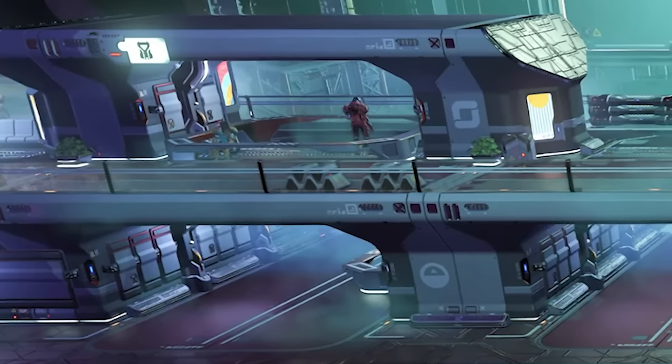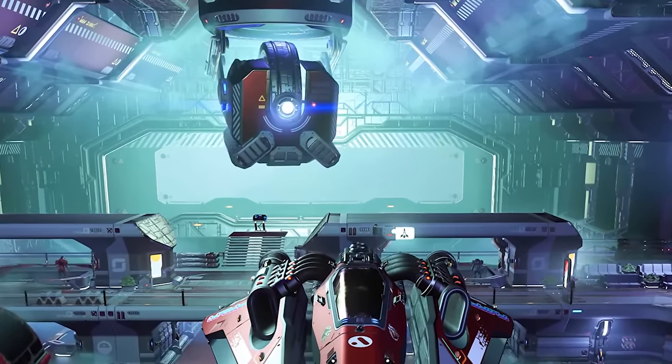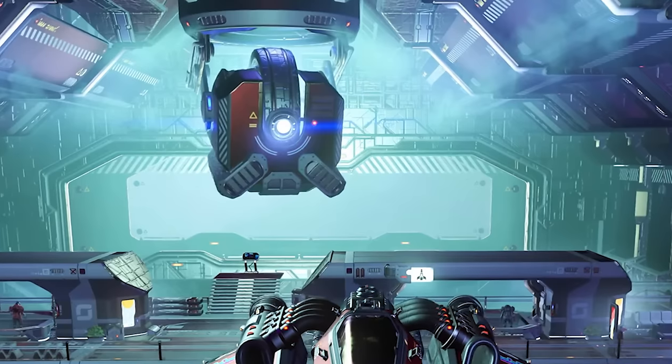That's where you'd buy all of your exosuit upgrade modules. And then if we go to the next screenshot, look at that station core at the top of the screen — brand new station core. That is ridiculous. This thing looks massive. They really expanded the interior of space stations.